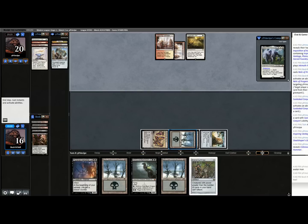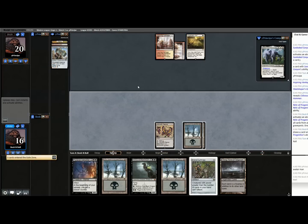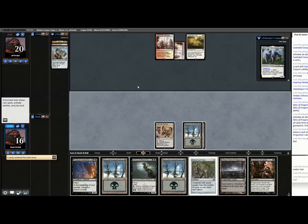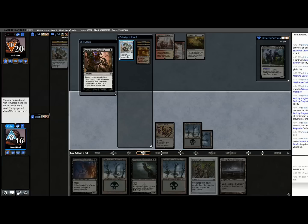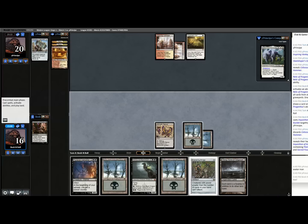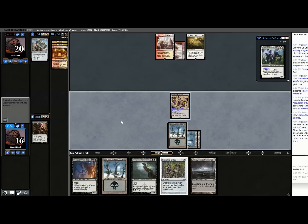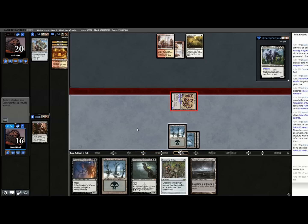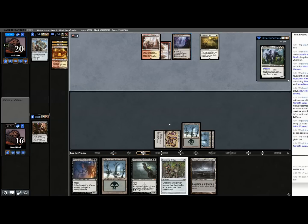I'm going to pop Relic immediately in their end step because I don't think their graveyard matters and I know that cards do. Here it comes — there's the Colossus Hammer. They can play that as an instant and attach immediately. That was a messed up draw — it's just torn apart by discard spells over there. I almost feel bad. This Hammer deck is kind of like Belcher.